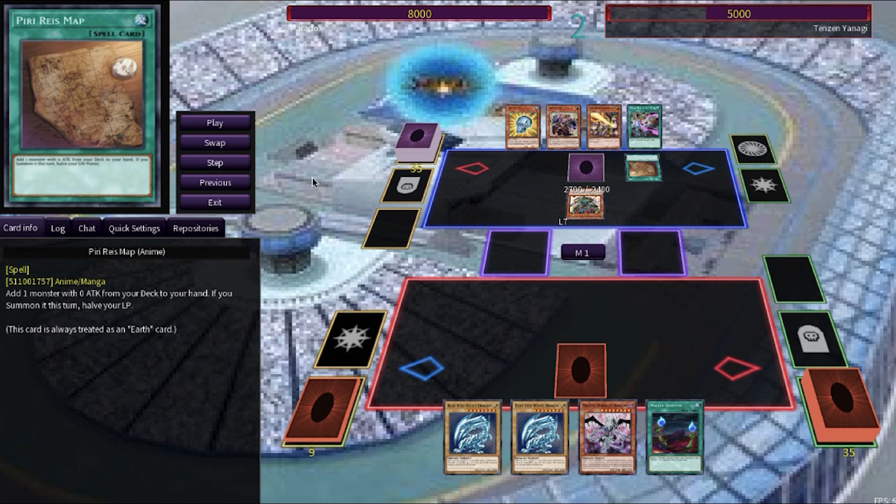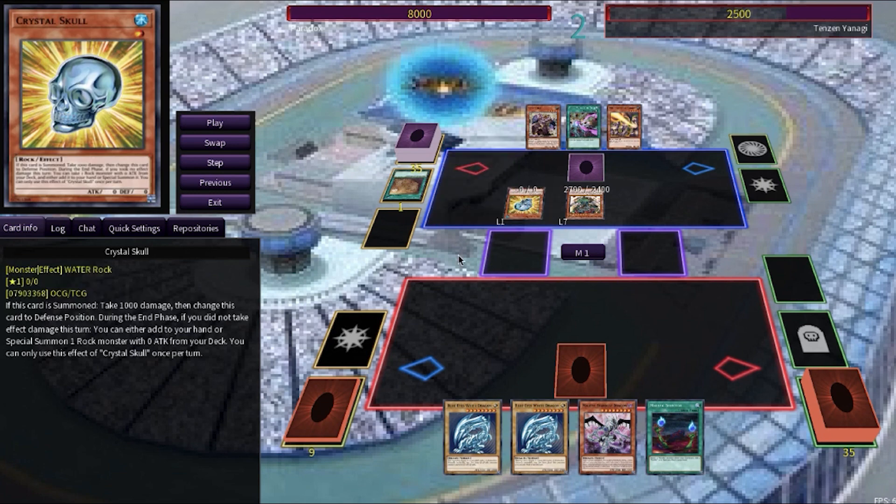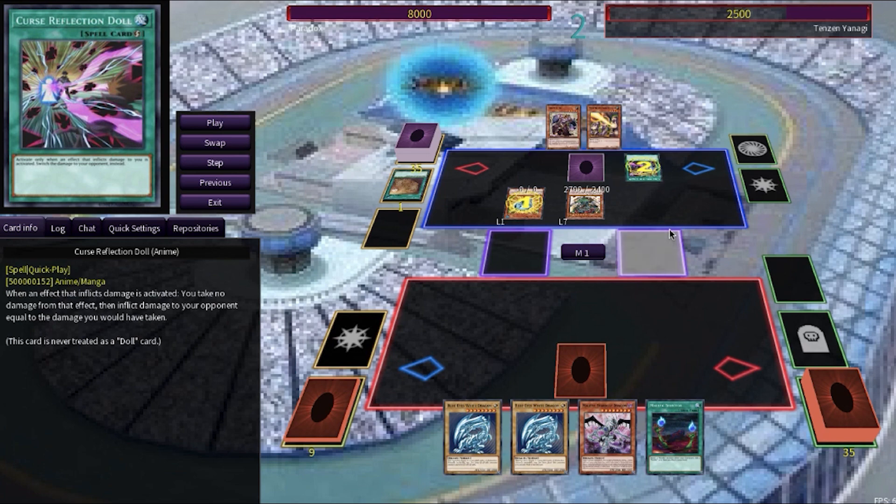He will follow it up with Piri Rei's Map, which will add any monster with zero attack from his deck to his hand, but if it gets summoned, he halves his life points this turn. He then halves his life points to normal summon the Crystal Skull with zero attack. On summon, the Crystal Skull will deal one thousand points of damage to Tenzin and change itself to Defense Mode, but he chains with the Quick Play spell Curse Reflection Doll from his hand, which will reflect the one thousand points of damage to Paradox. He's moving straight into the battle phase — what a way to announce yourself to the rest of the bracket!